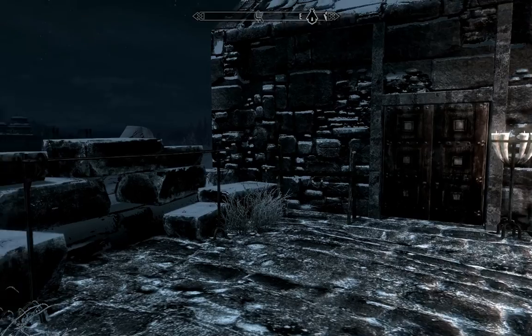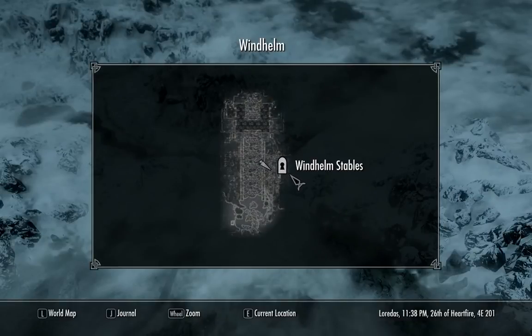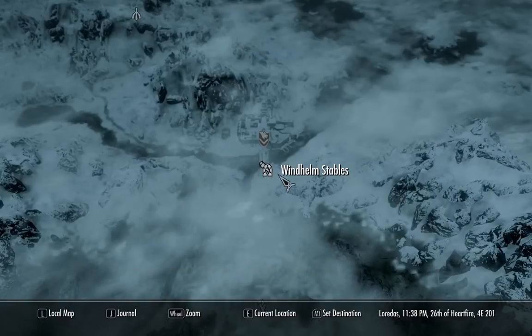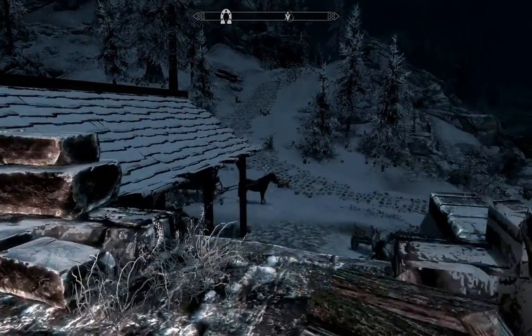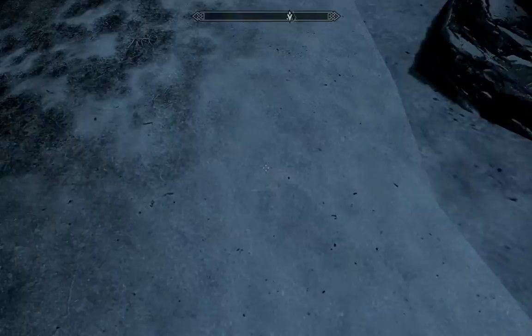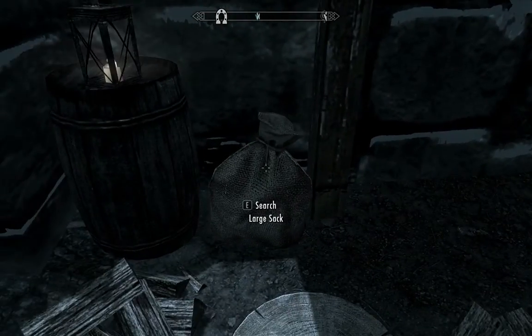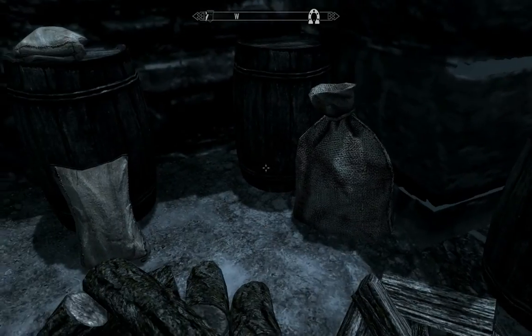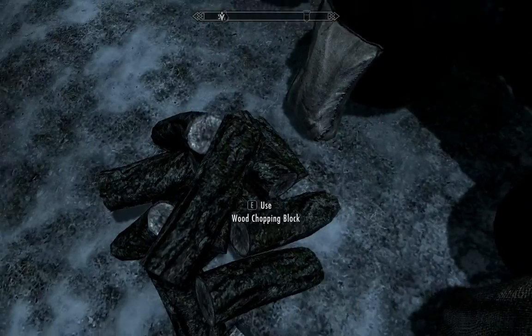All right, we're here doing a theft guide. We are at the Windhelm Stables for the first time, just south of Windhelm. You can get here by carriage, which is how I got here. There's some Nord Mead lying about, and there's horses that you can steal, and we're just going to check the outside real quick, grab whatever food supplies we can.